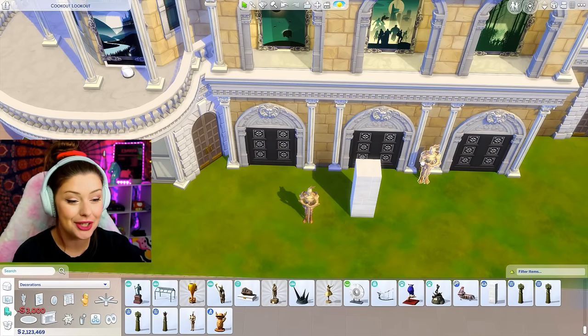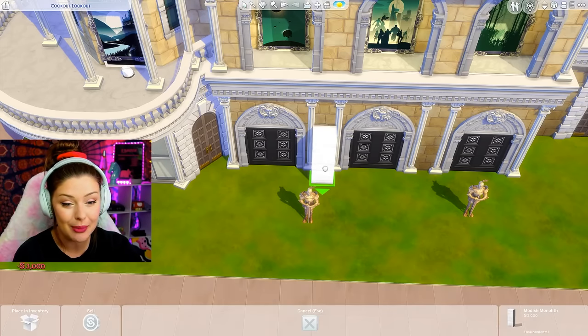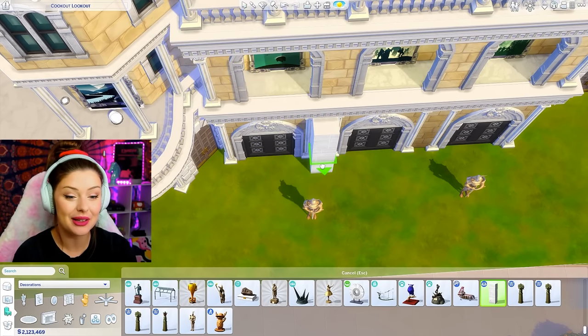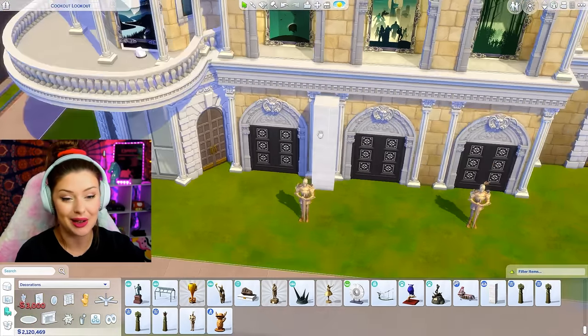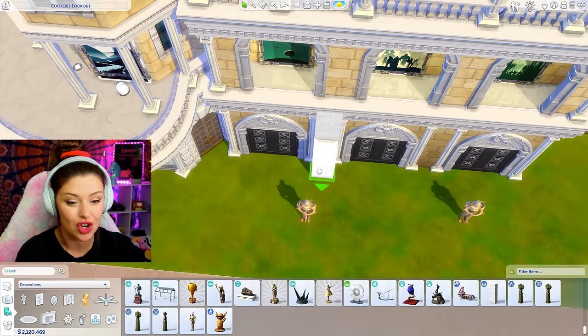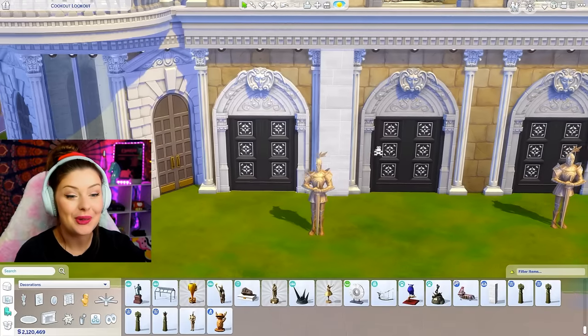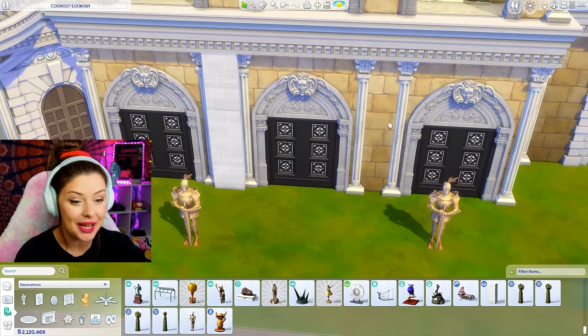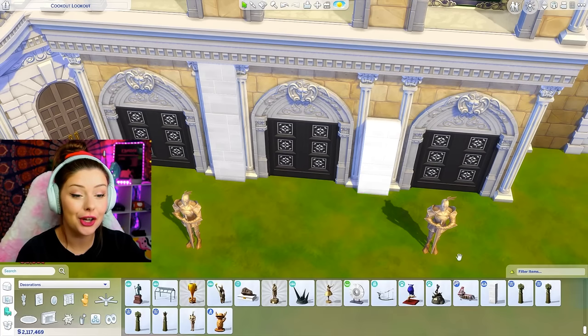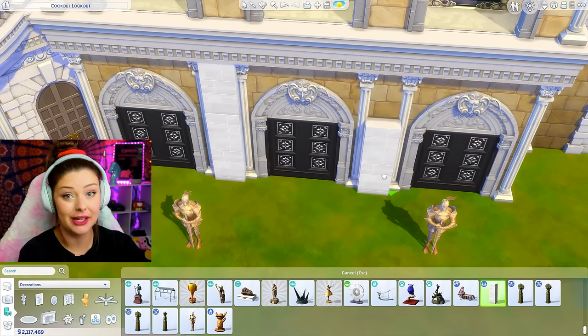I'm going to be putting the Modish Monolith right in between my columns, shrinking it down and raising it on top of each other. This is basically going to be just a little accent piece — I'm hoping it's going to look like I built a bump out, but it's just these pieces sticking out. I'm going to do the exact same thing in between each section. It's a good hack for spending money here.